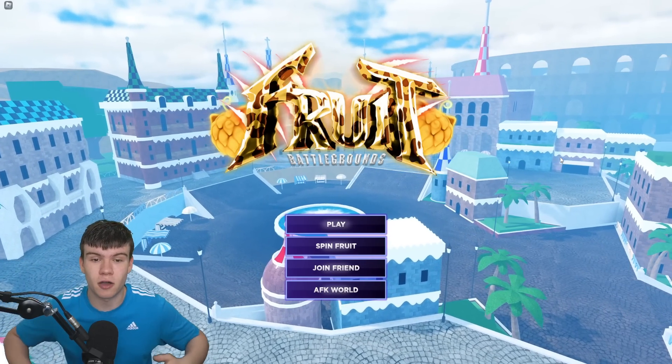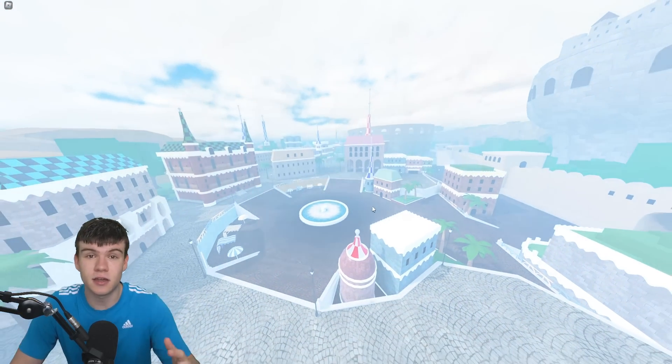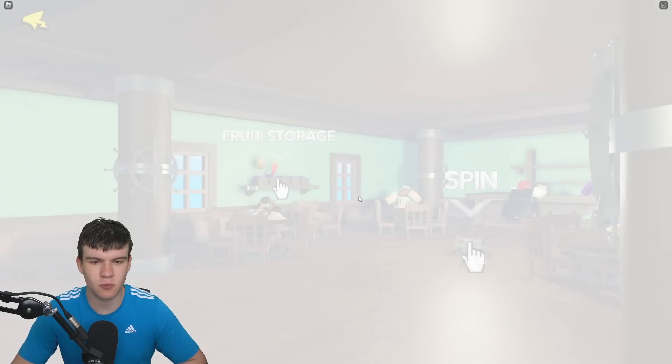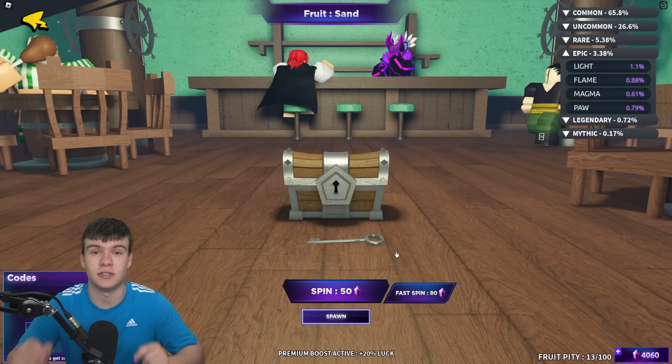So if you do not know how to redeem codes in Fruit Battlegrounds, what you guys are going to want to do is click on 'Spin Fruit' over here. Then you're going to go to the spin fruit menu. After that, click on spin when it loads in. Just to the right, the code box will come up. So these are in any random order — let's just get into it now.